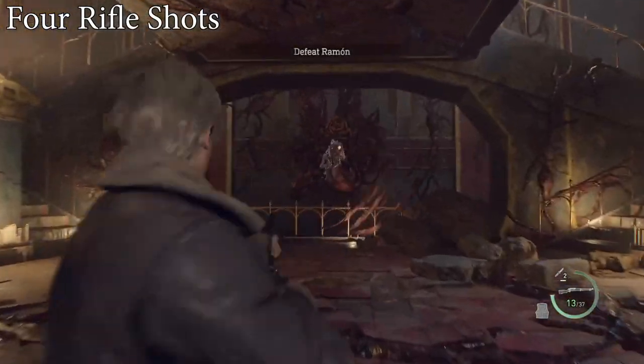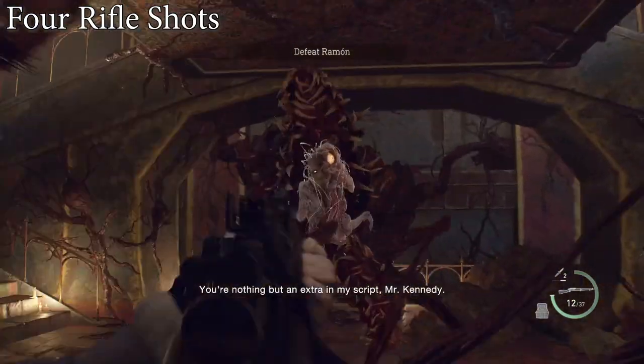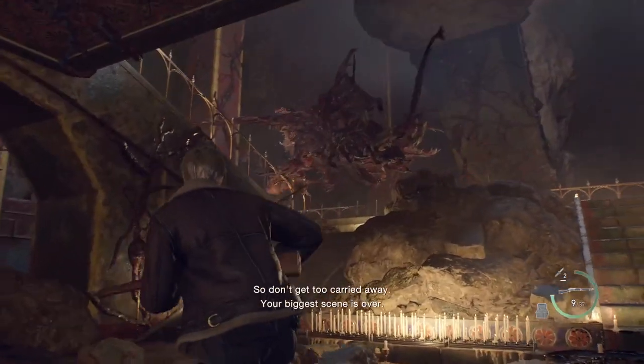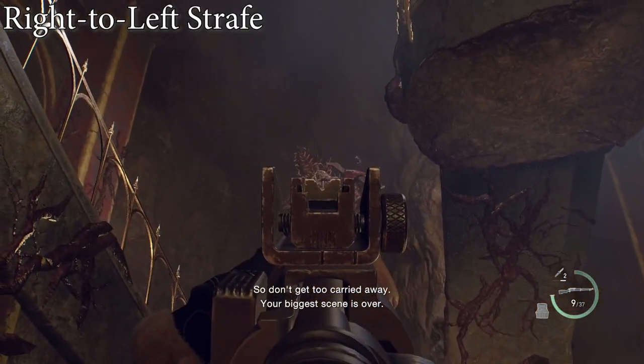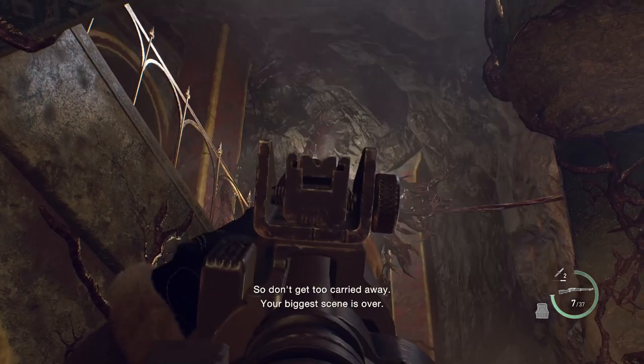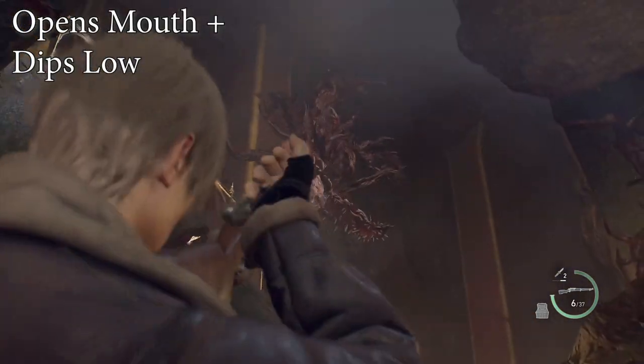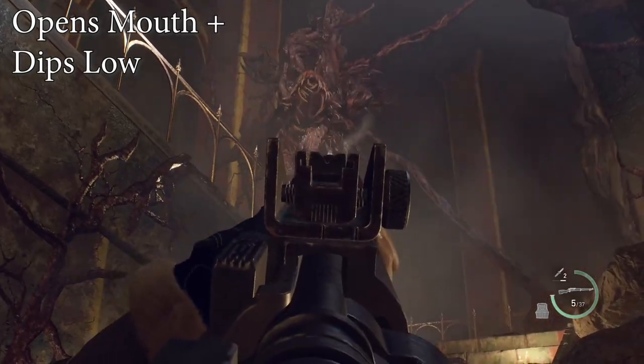I put in four rifle bullets at the start of the battle. He then runs away and hovers in the sky, allowing you to put in two more bullets as he strafes from right to left. Then he will open up his mouth — if you're not quick he will run away; his head will dip real low then go back up.